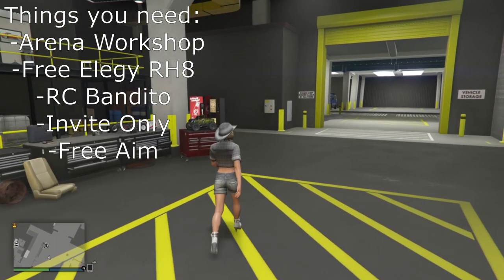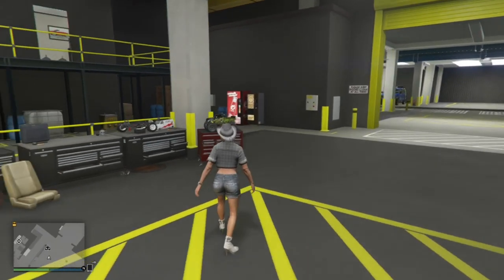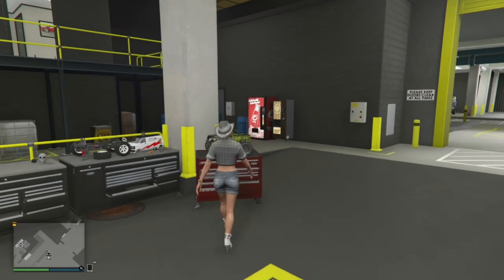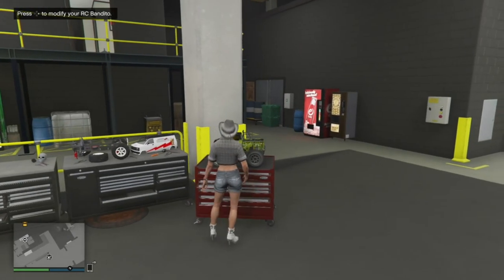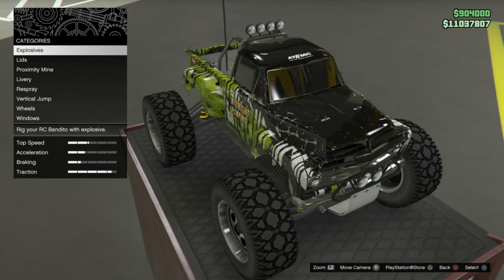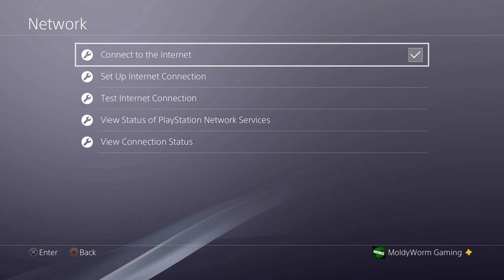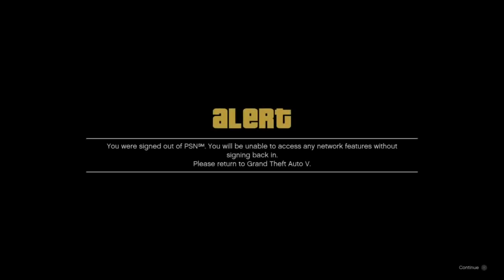The first thing you want to do is walk up to your RC Bandito, just like this, and press right on the d-pad to modify it. You want to wait about three seconds and then double-tap the PlayStation button to disconnect from the internet. As soon as you've done that, you'll get a message right here — just click continue.